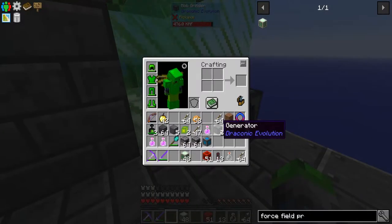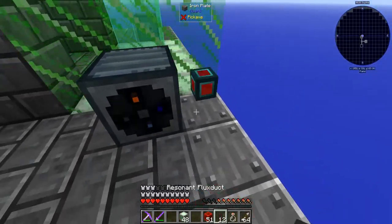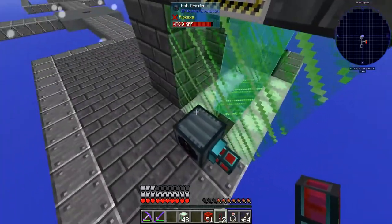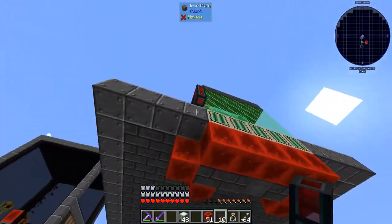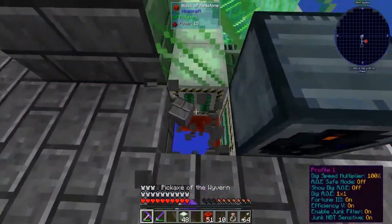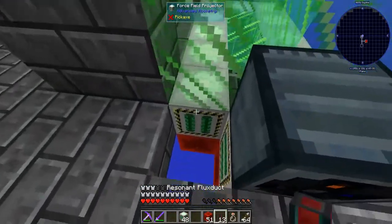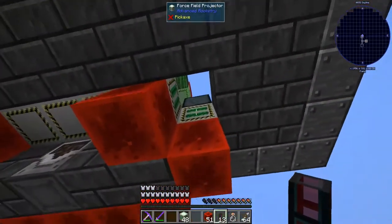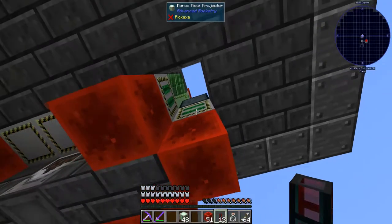We don't run the risk of destroying anything. These accept power — oh they do! Perfect. So now we can run these down — let's just run them through right there. This magnet is seriously like the most helpful thing in the world.